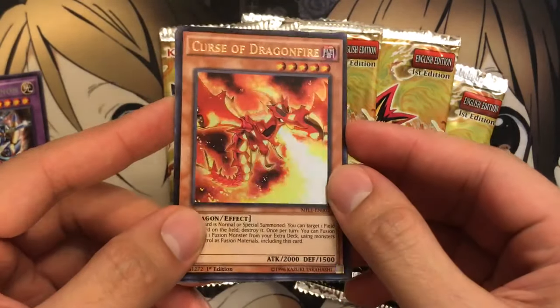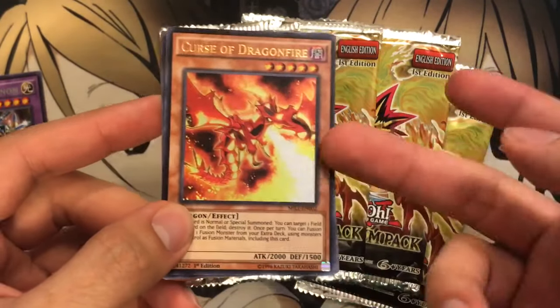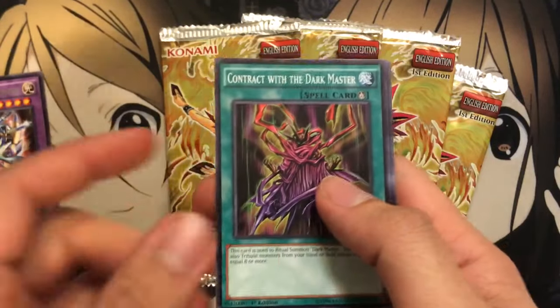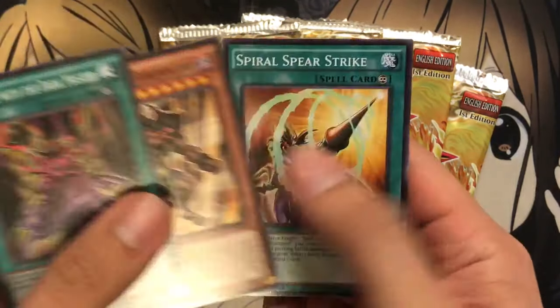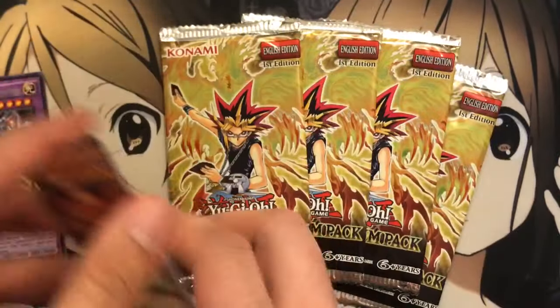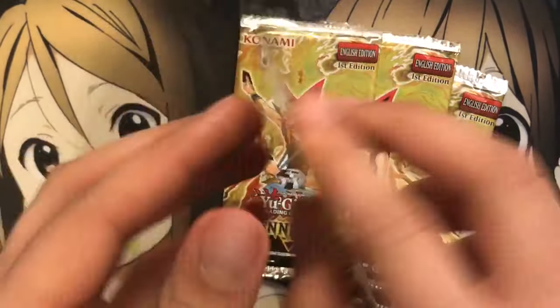We have an ultra rare right off the bat — Curse of Dragonfire. I always thought it might be interesting to try and build a Gaia deck. Very nice. Contract with the Dark Master, Exodius, and a Spiral Spear Strike. So I think that is telling me something right then and there. Very cool. Start off with an Ultra in the first pack.